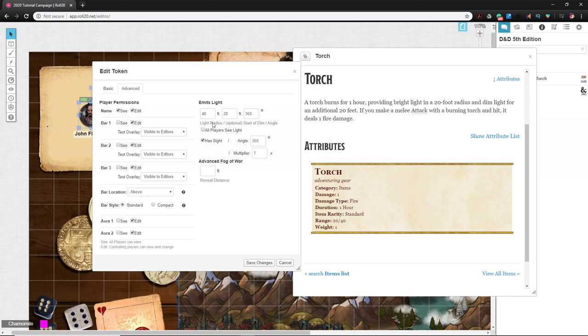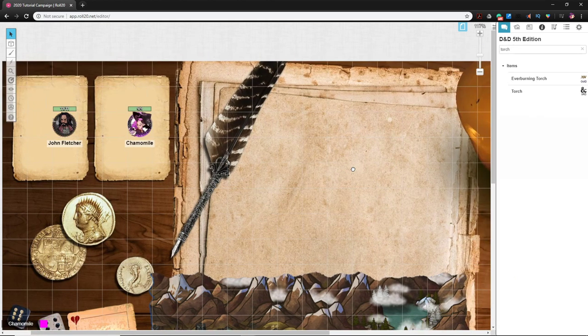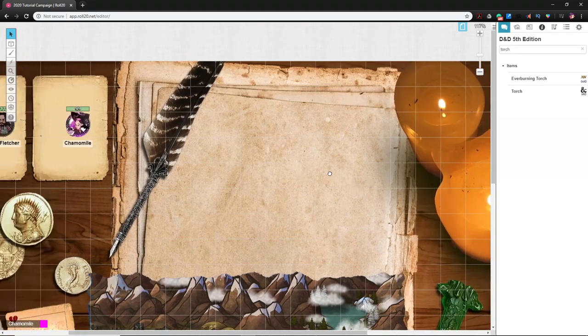Because it's a light source, other players need to see it, so check 'all players can see light.' This character will be a beacon on the battlefield. They already had sight checked, so if you save the changes — we can't see anything, because we're on the landing page and it doesn't have dynamic lighting enabled.